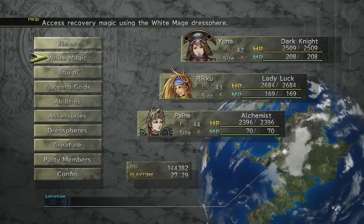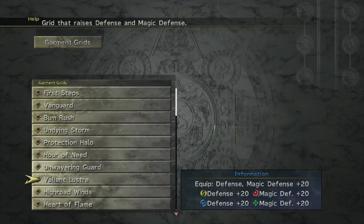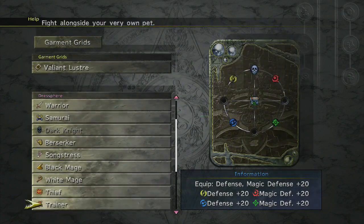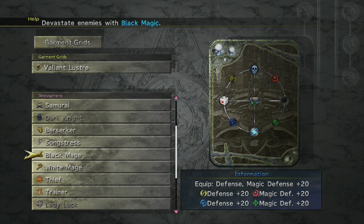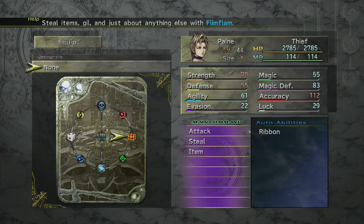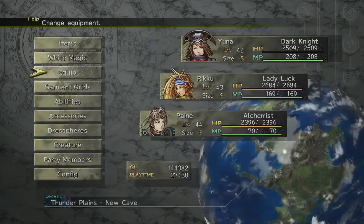Okay, so this place is really weird. First up, let's take a look at our new garment grid — the Valiant Luster. When you equip it, you get defense and magic defense plus 20, and by passing through each gate, you get 20 more defense, slash magic defense. Let's get this dress sphere ready right now. We want Alchemist in the middle, Dark Knight up here, Lady Luck, Psychic, and a Thief. Since Paine is mainly defensive right now, let's equip the Valiant Luster — it's a good upgrade. Everything looks good. Let's proceed into this cave.